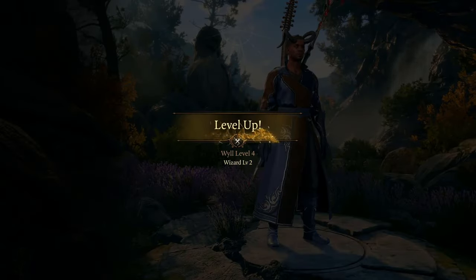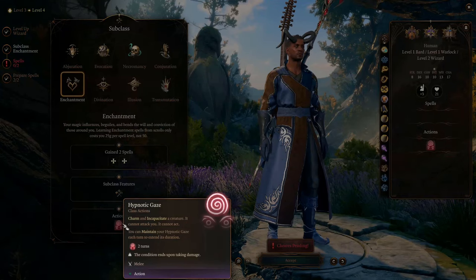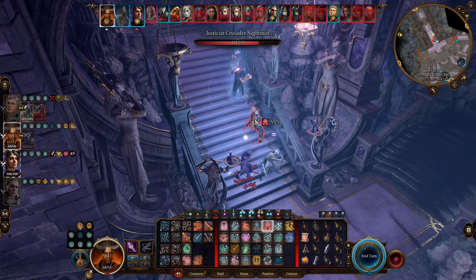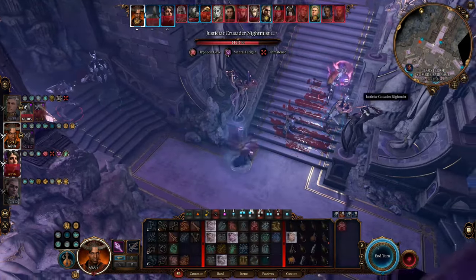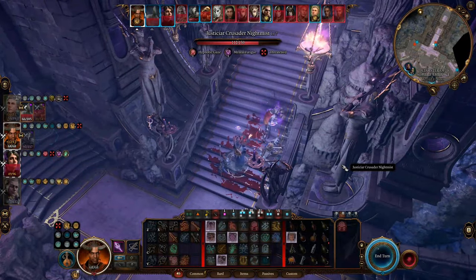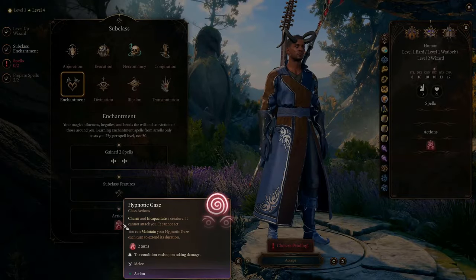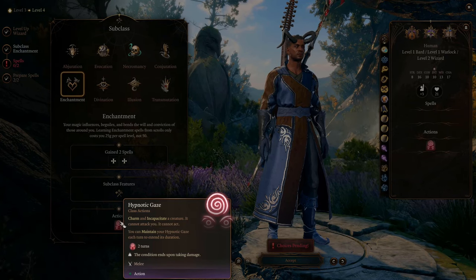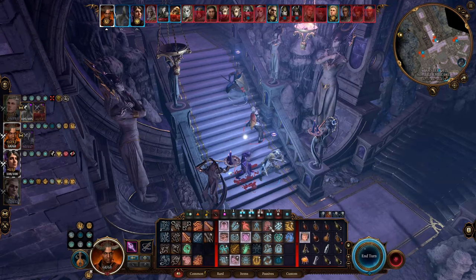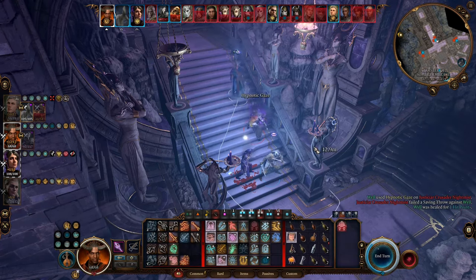At level 4, we choose into the Enchantment School and get our first special school ability, Hypnotic Gaze. It allows you to completely incapacitate an enemy once you succeed. You can keep maintaining this control each turn without concentration. It seems like a strong control, but it's more like a failsafe than a weapon, because you can only activate it at close range and only once each long rest. I normally don't proactively use it — I only use it when some enemy somehow got close to me. At this level we can prepare 1 more spell, so now we can use Mage Armor.